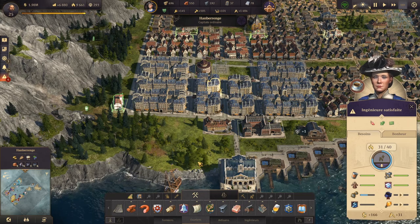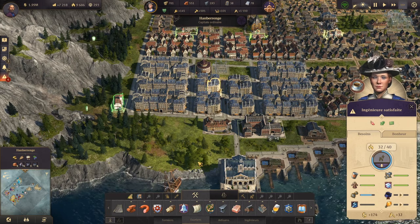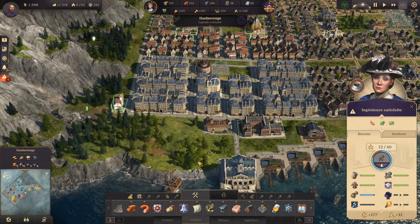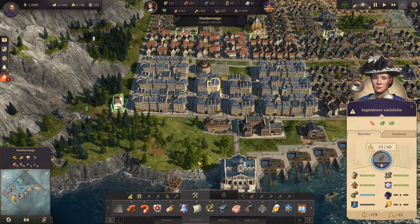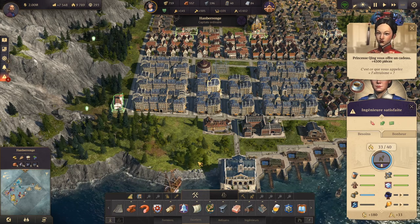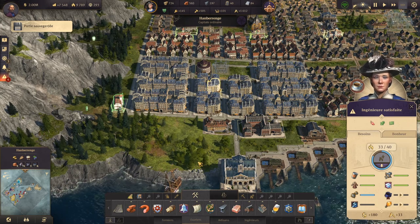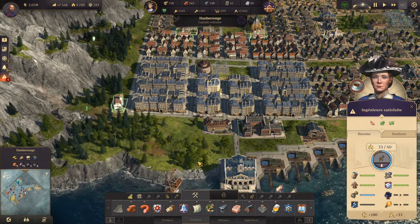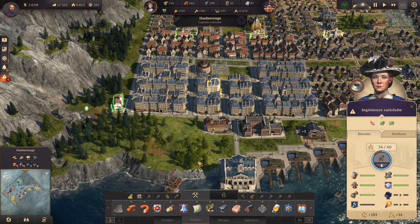Vous pouvez constater que l'argent va du coup remonter à nouveau. Je dois simplifier mes instructions aux ouvriers, sinon ils trouveront encore une bonne raison de se plaindre. Voilà, c'est la fin de cette première vidéo pour les ingénieurs. On a mis le béton, on a lancé les usines, on a vu quelques nouvelles ressources, et on a mis de façon basique l'électricité en marche pour les usines qu'on avait besoin. J'espère que cette vidéo vous a plu — n'oubliez pas de vous abonner, c'est gratuit et ça développe la chaîne. À très bientôt pour un prochain épisode !